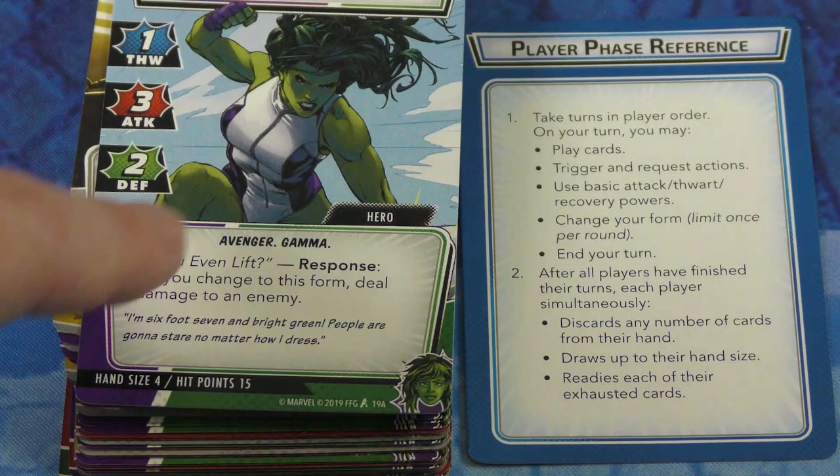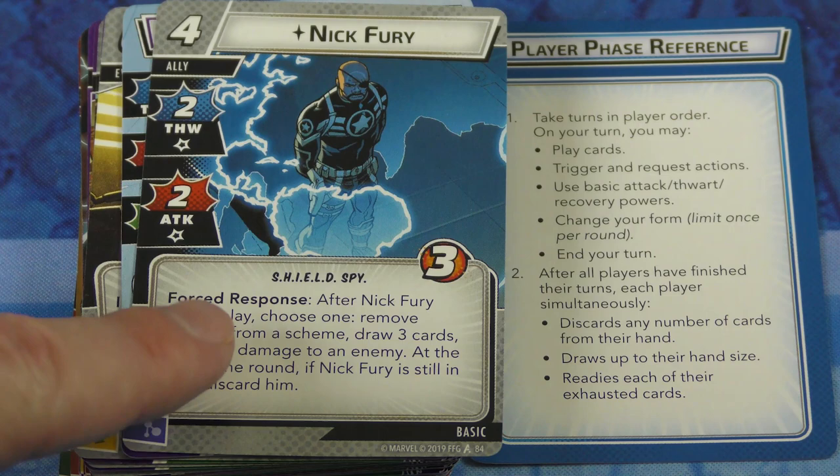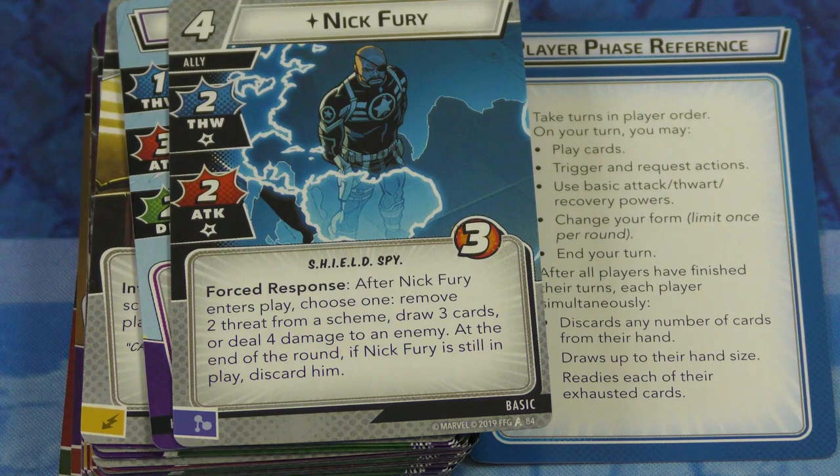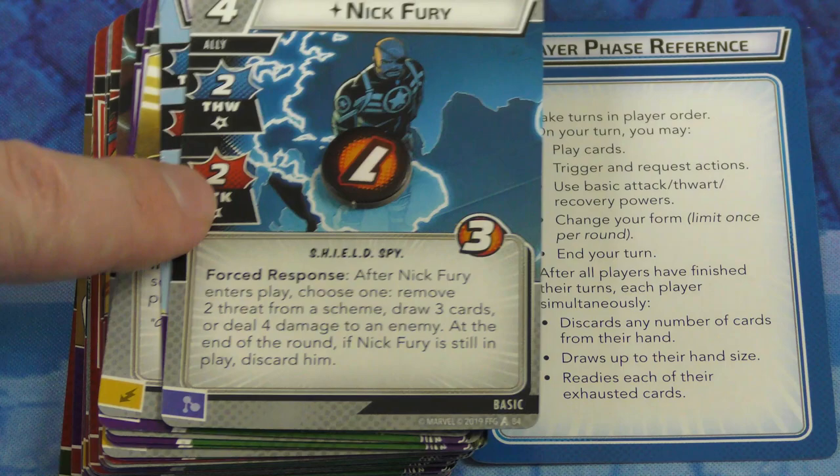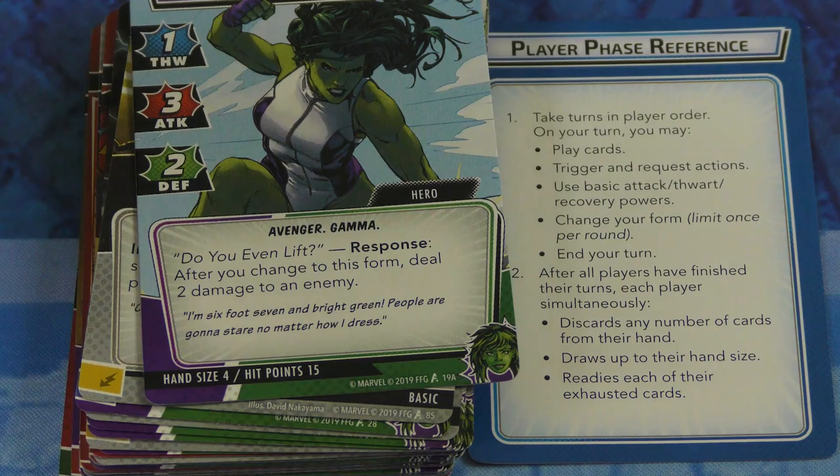So you're playing cards and using your hero, and also allies like Nick Fury. You can tap him or use some special abilities. Allies usually have little dots underneath thwart and attack — whenever they use those actions, they take that much damage from the exertion. They're a temporary use; you can use them a couple of times, and they may get attacked directly. You might throw them in front of you to absorb more damage.